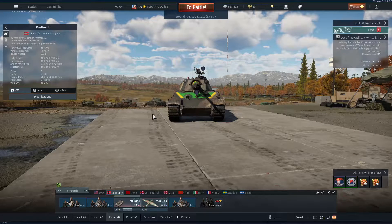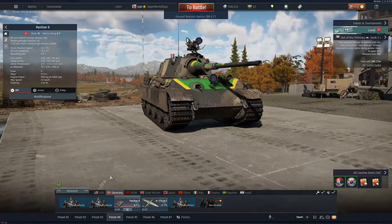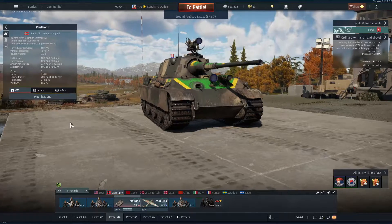Welcome back to another video. This time I'm gonna use the Panther 2. It has the same gun as the King Tiger — the 10.5 cm. And it has thinner armor though, so we gotta be careful.